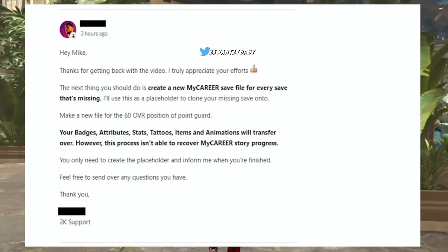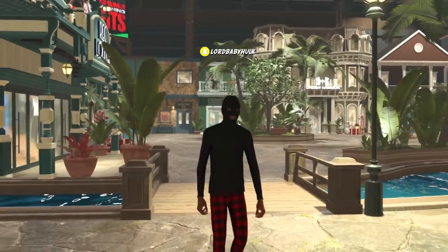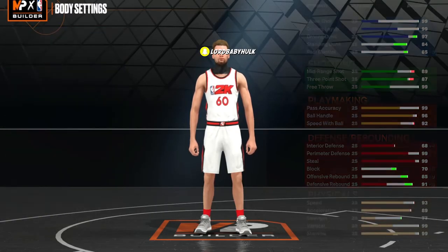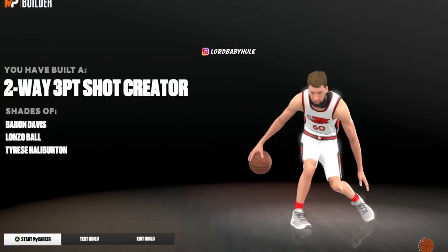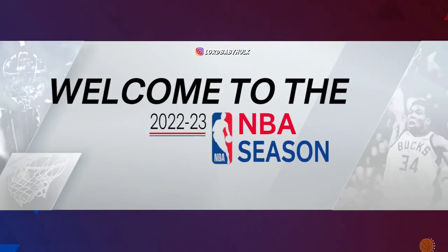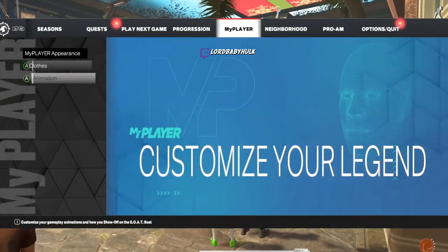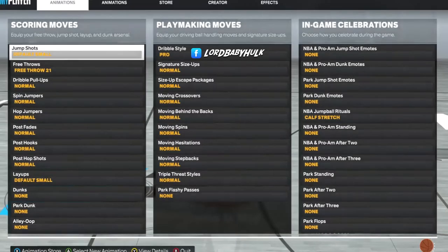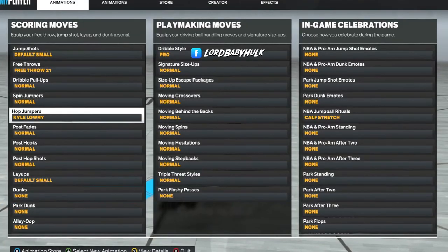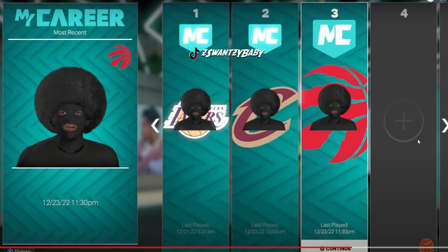Once you get to the part where they tell you to make a new build at 60 overall, this is the most important part. My build was 6'6", so I made a new build at 6'4" since that's the only way to unlock Kyle Lowry hop jumper. Same position. Then go to animations and equip Kyle Lowry hop jumper on that 60 overall. Once you do that you're basically done - just wait for the 2K agent to transfer your player back and you'll have Kyle Lowry hop jumper glitched on your player.